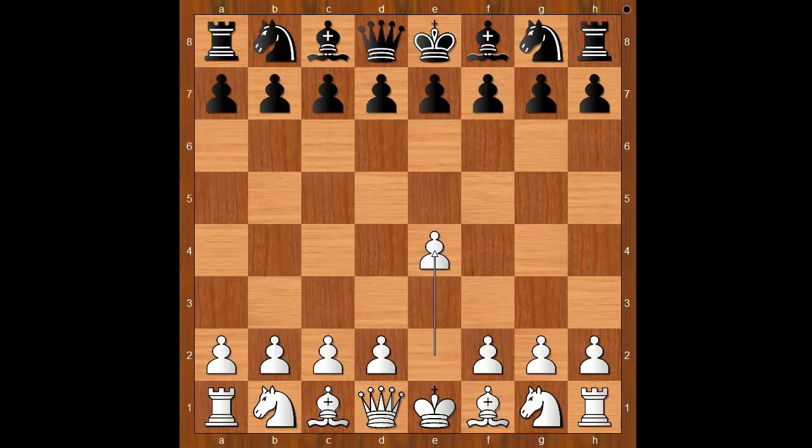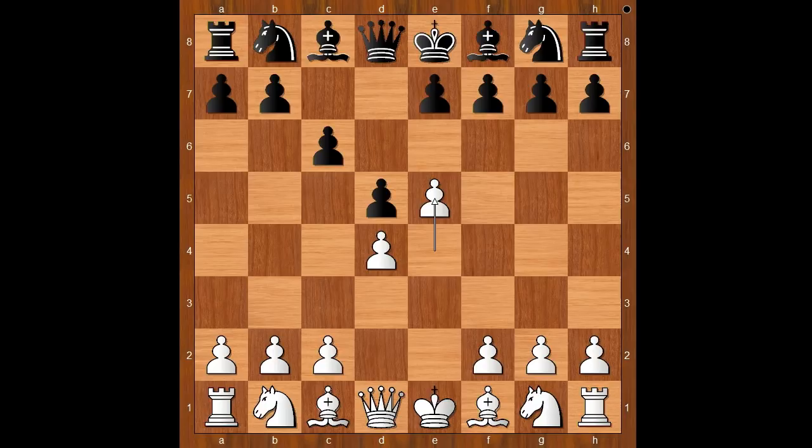He started with e4. Eesha Karavade played c6, d4, d5 — the Caro-Kann Defense. e5, the Advanced Variation. Black to move: c5. Bishop to f5 is the most played move, but c5 was played here, which is quite popular too.